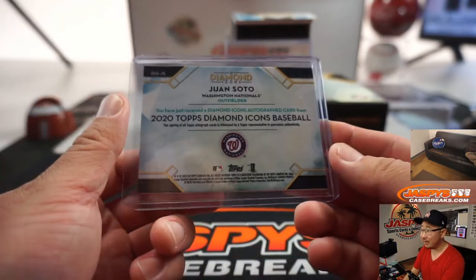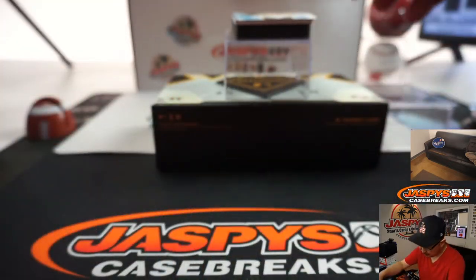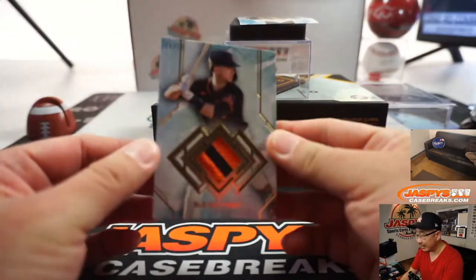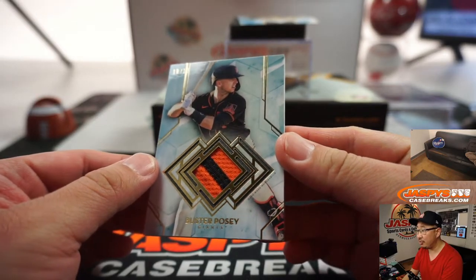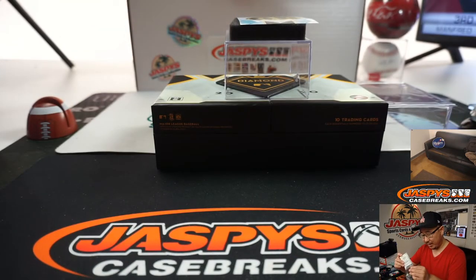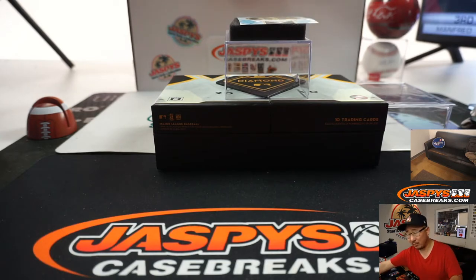Nice little bat flip happening on the card, good photography. And the last one here is going to be the relic — it's Buster Posey, ten out of ten, two-color patch, game-used material for the future Hall of Famer, Buster Posey.